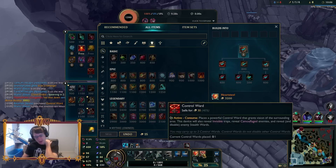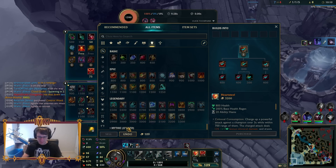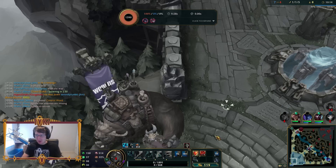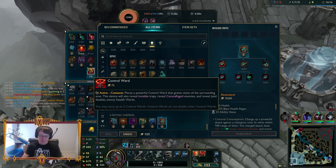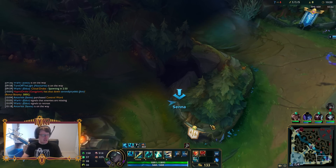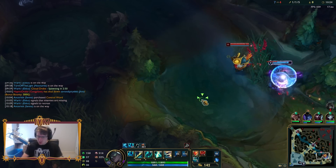I actually think that some of the new item names are kind of bad. Like for instance, Jaksho the Protean is probably the worst item name I've ever heard in my life. But I actually really like Heart Steal - it sounds like an 80s metal band or something. 'And now introducing... Heart Steal!'